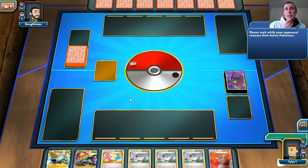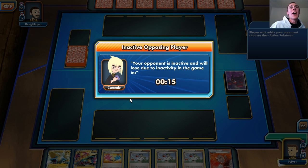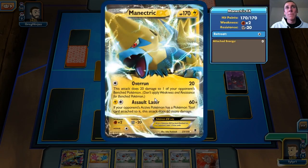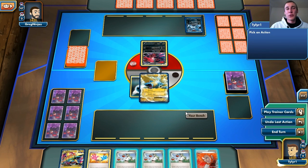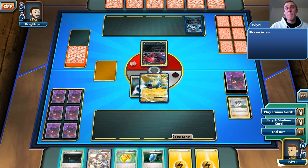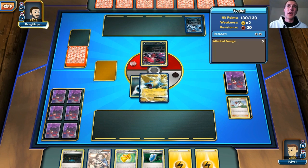If I can get a Skyla top deck here that would be great, but I don't think it's going to happen. We have three Ns, which is pretty good. This guy is taking forever — Greg Ninjas. Maybe he'll play, maybe he won't. He's probably been waiting to find a game for a while and I just popped up and surprised him. I'm going to put down the Manectric EX. I do have one shiny gold-trimmed Manectric.